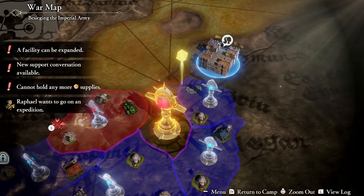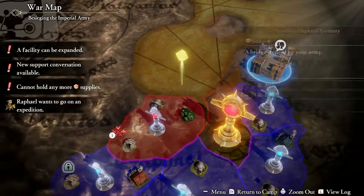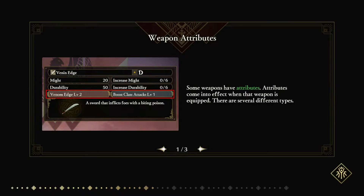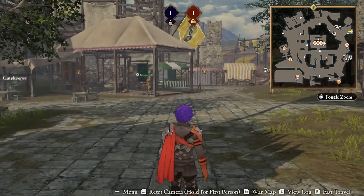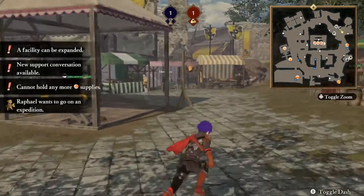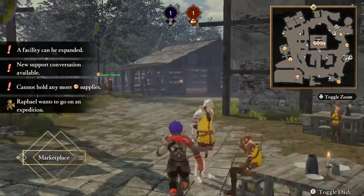Looking at the war map, I can see there are only two red spots that still need to be cleared. Let's move out of the war map and make sure we're well prepared with everything we need before the next battle.